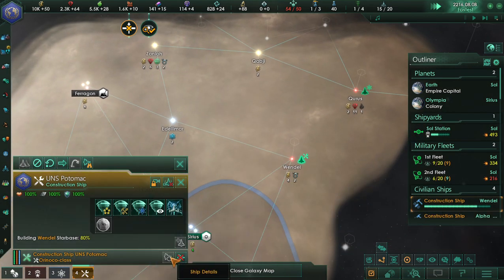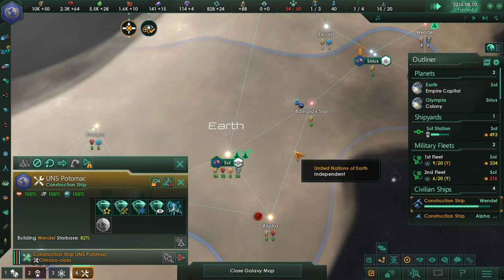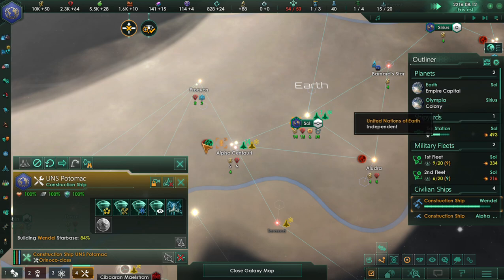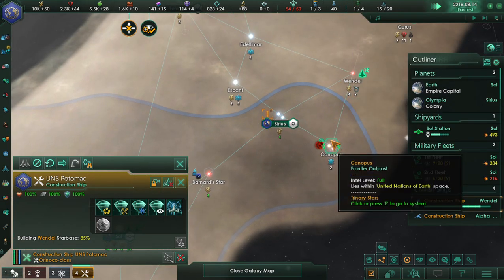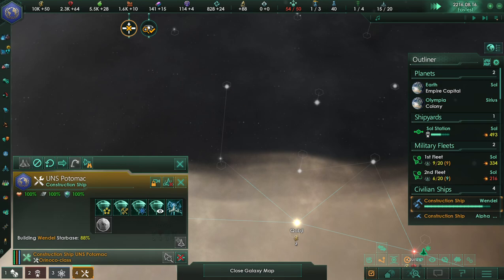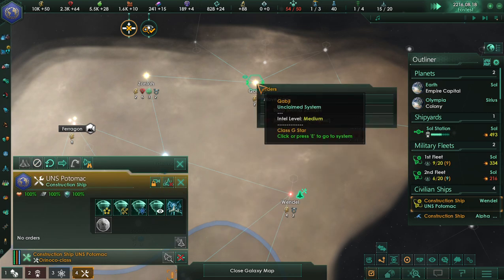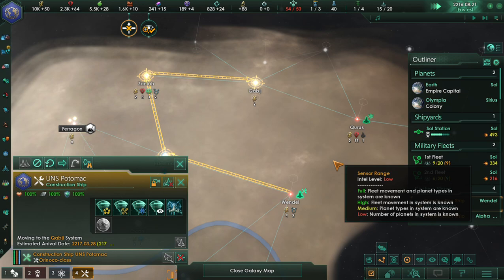Unfortunately we can't see the ship details of the civilian vessels, unlike in previous versions of the game. Manual structures can only be built in space — that's basically a no-brainer; you can't build them in orbit. As you can see, we have surveyed up to here — this is going to be the extent of our empire for now, but expanding further will cost a lot of influence, so we'll just move the construction vessel up there.